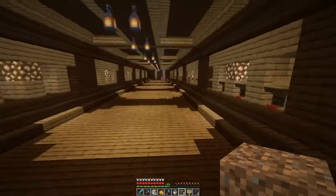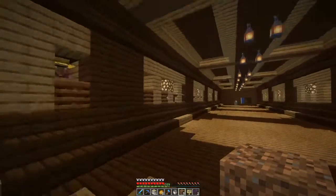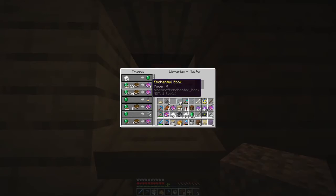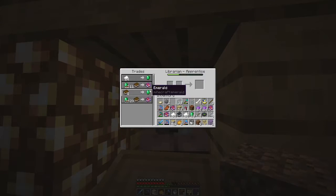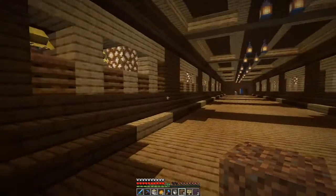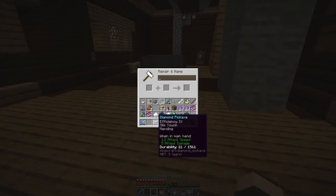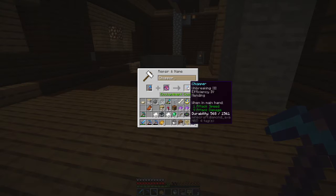There we go, and now we have to get an anvil. I haven't filled up all of the villager spaces because I think my breeder broke again, so I have 8 spaces left. One villager had looting 3, one had mending. This guy has Power 5, Knockback, Looting 1, and Depth Strider. And this guy has Infinity and Frostwalker — Infinity just for the bow, for when we decide to head down into the end and kill the dragon, that's gonna be really good. So let's put down our anvil. We are gonna do the silk touch pick, the fortune pick, and the shovel as well.